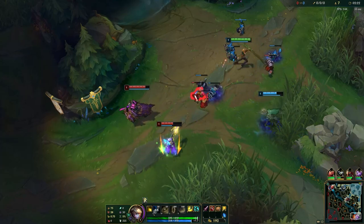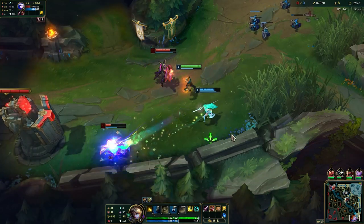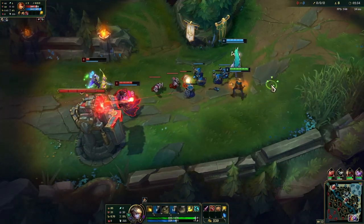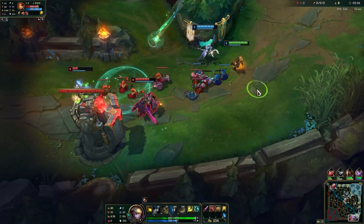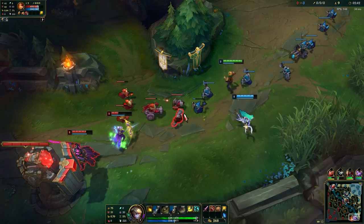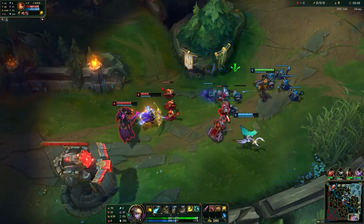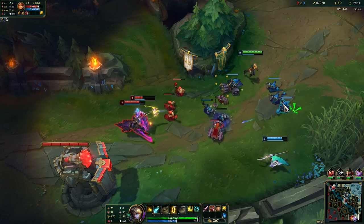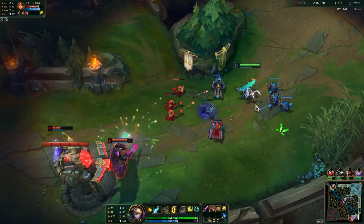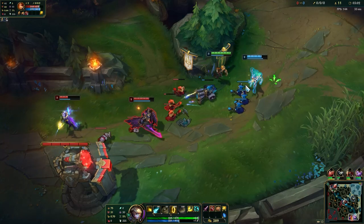We can play aggressive early on, but once we have our first base that is when we need to watch out. We got level 2 first here because we have priority in lane, which is why we can push, but we need to watch out when Leona gets levels and abilities because then it is dangerous for Soraka. We always take E at level 2 because it is our safety — it is basically a mini flash. You can actually use this ability to cancel out CC like Thresh Hook, Nautilus Hook, or Blitzcrank Hook if you time it properly, which is why Ezreal is a really good pick against these types of champions.